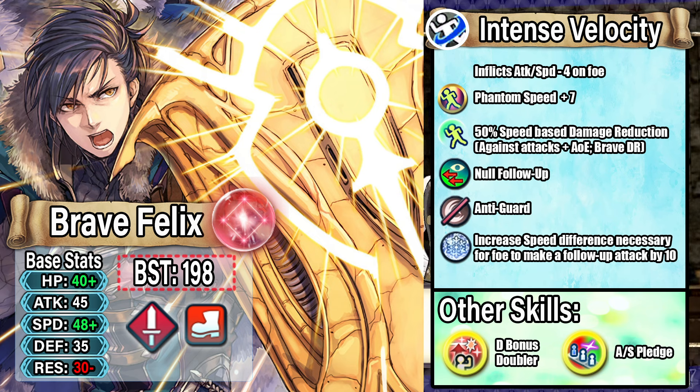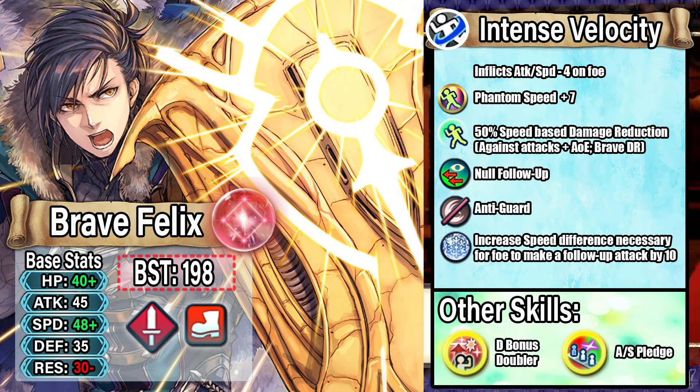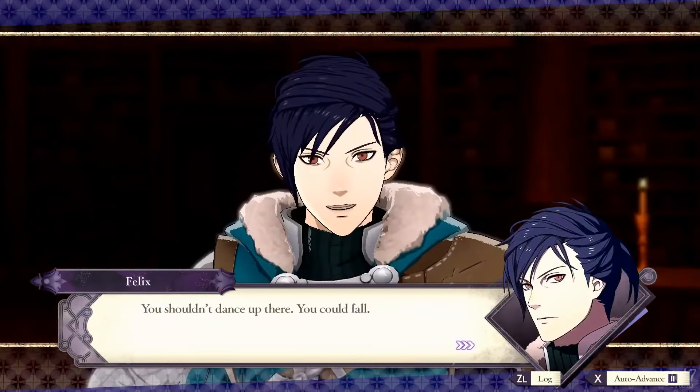When it comes to other skills Brave Felix will have in his base kit as fodder, we have Distant Bonus Doubler and Attack Speed Pledge. Overall, Swordmaster Brave Felix would be a very powerful omni tank with the key effects he needs, cycling his special all the time to keep that improved Aegis Shield up, reducing a lot of damage while also dealing a lot back. This version could definitely compete with Emblem Ike — not quite as strong, but in the same category as one of the best omni tanks in the game.